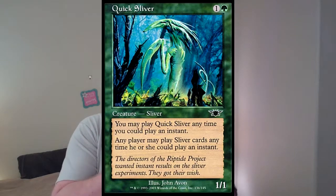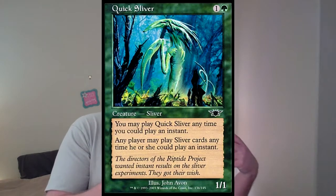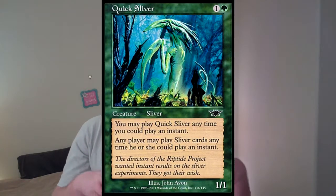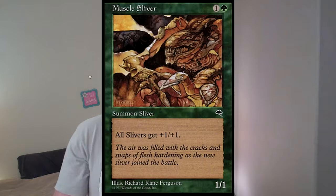This combos very nicely with Quick Sliver, which is also a 1/1 for 2. This gives all slivers flash. When I tested it I was very excited because suddenly I was playing a draw-go style deck - a somewhat controlled deck. All of my slivers had flash, which meant I could just pass turn, let them do whatever they wanted, save mana for responses, and then at the end of their turn drop my slivers into play. I can also swing with my slivers and flash in a Sinew Sliver or Muscle Sliver to instantly pump up my team and not trade, or kill their team and push in more damage.